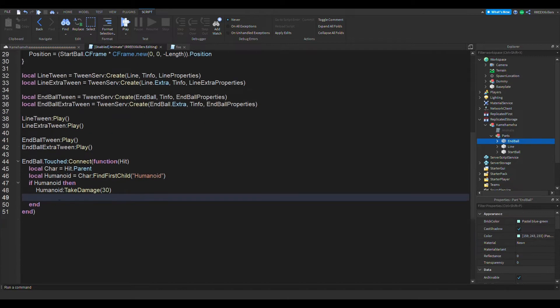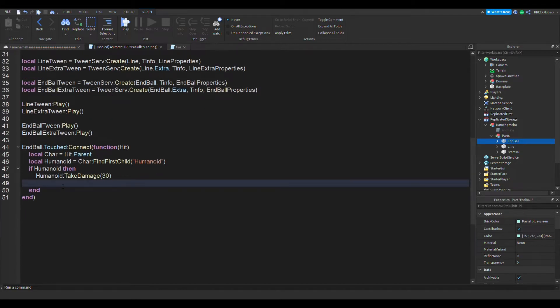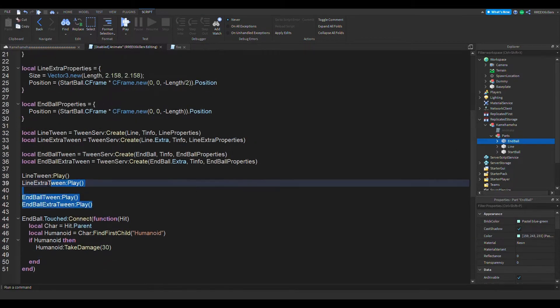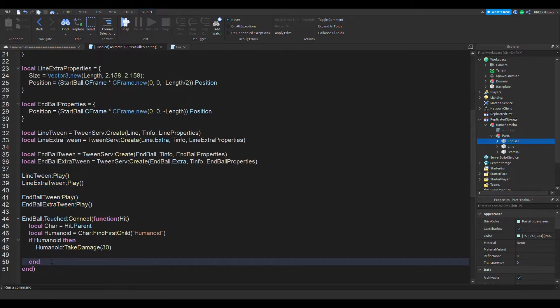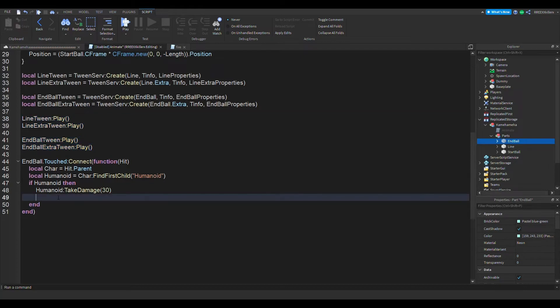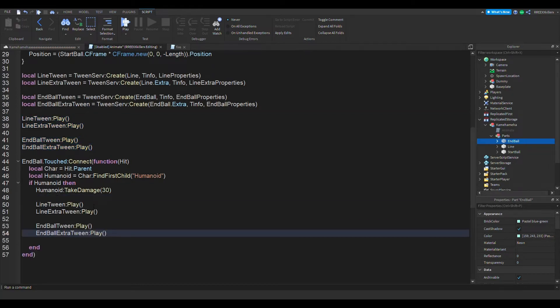Now we're done with that. The next thing we want to do is also make this stop when it touches something — when it touches a humanoid. This is optional, but you can make it stop. So right here, let's copy and apply it. There's a pause — let's add a pause in all these right here, and it pauses the tween.